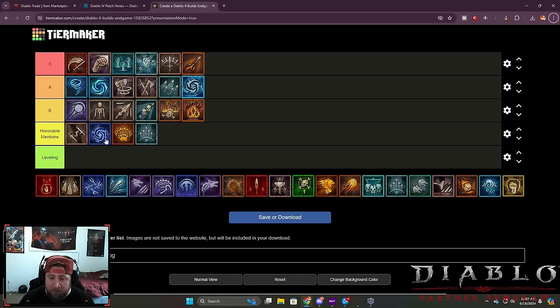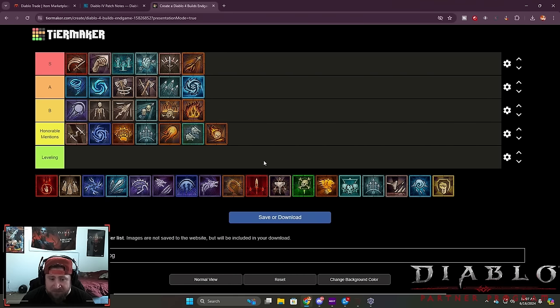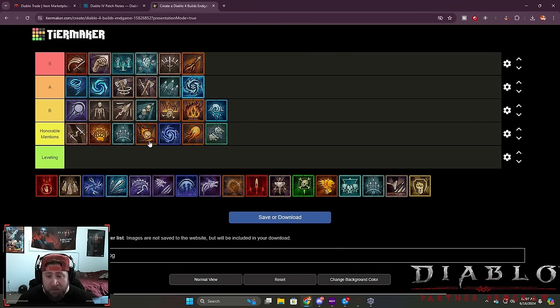Our honorable mentions are going to be Twisting Blades, Ball Lightning, Pulverize, Barrage, and you could add in a couple more like Fireball, Chain Lightning, Shred, Arc Lash — a lot of this stuff. Even the companion build is pretty good; Meteor is the same thing as an honorable mention. Blizzard is actually a little bit higher. All of these builds are just kind of honorable mentions — it's not that they're bad, they just don't do a lot of things in the end game. You're going to be able to do all your end game content: Helltide, Nightmare Dungeon 100s, all the bosses.